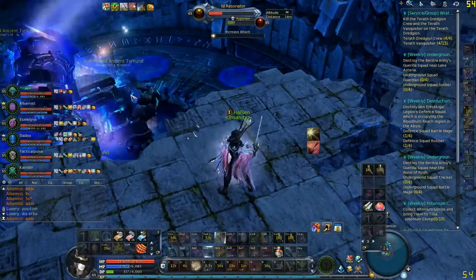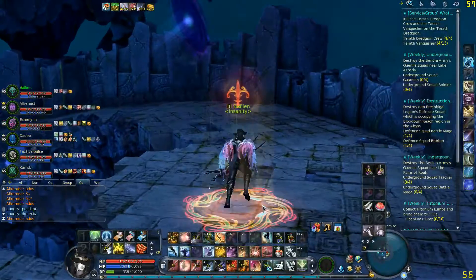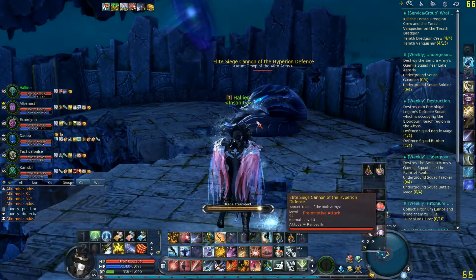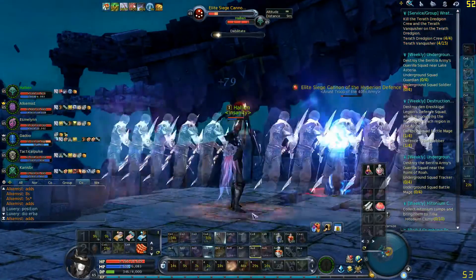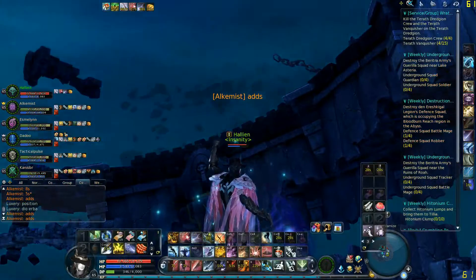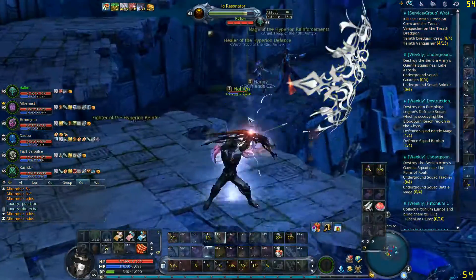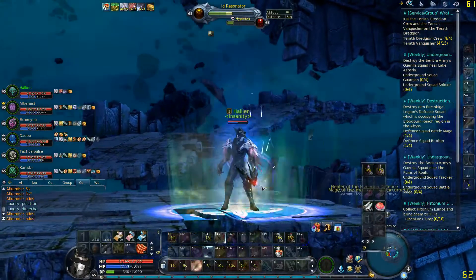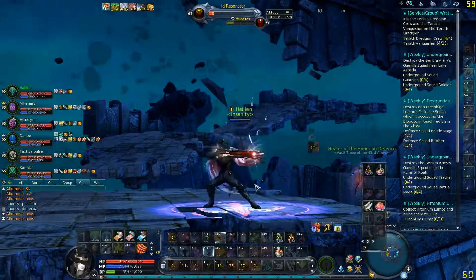Toward the very end, keep an eye on Hyperion's HP — you can see it when the resonators target Hyperion. In the last portion, no one will be taking care of the ads, and the last wave may aggro on you. You don't lose the loot if you die, but you do lose 50 honor/glory points per kill, so you want to stay alive. Save your shields and self-heals for the last stretch.